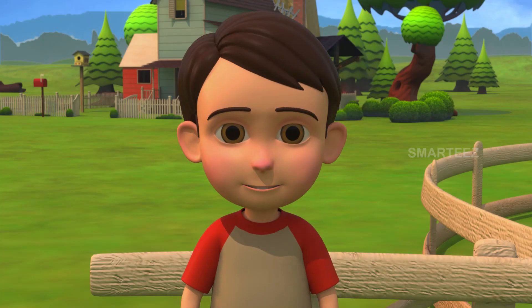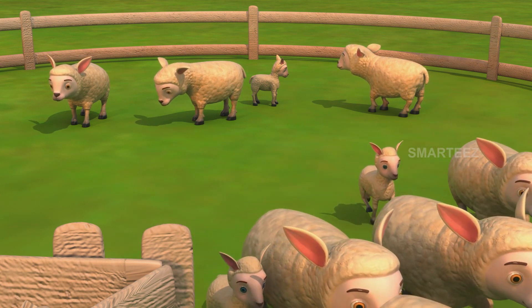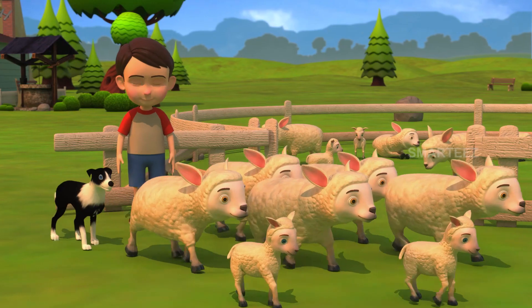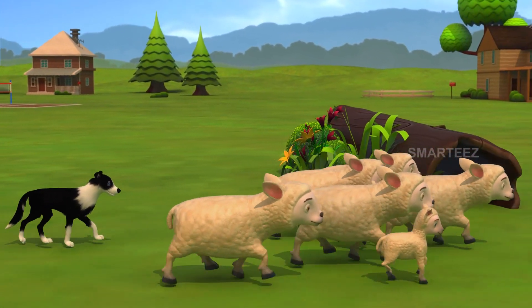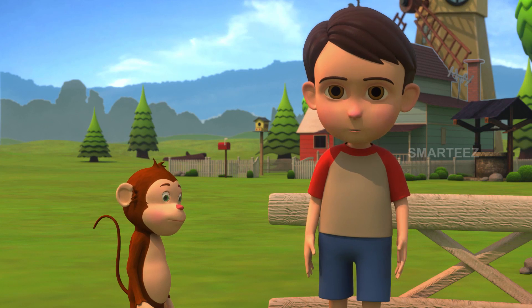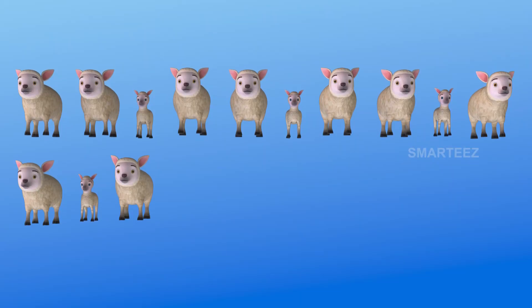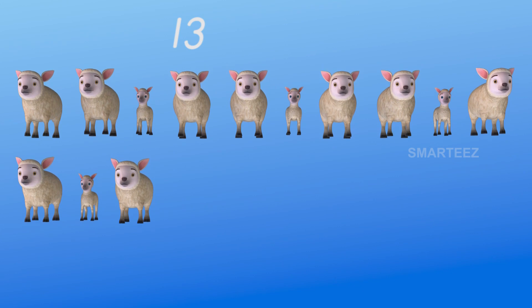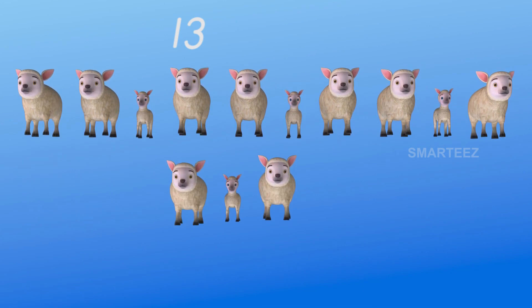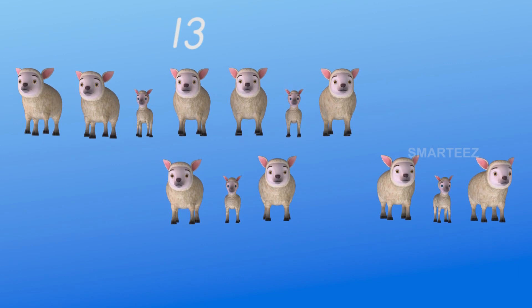Rick tells Raya he's sending the next seven sheep, counting them out: one, two, three, four, five, six, seven. There were 13 sheep in the pen. Seven of them are now out. Let's find out how many remain. That's one row of 10 and three on the second row, which is a total of 13. Seven sheep are counted leaving — one, two, three, four, five, six, seven.